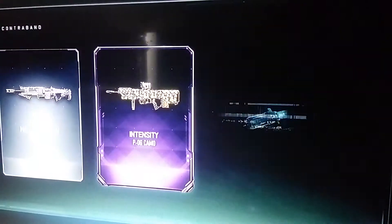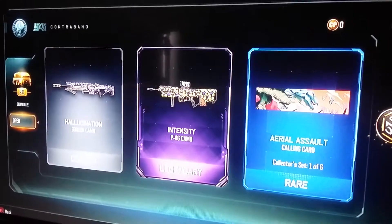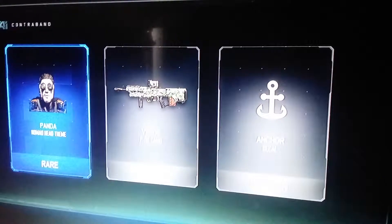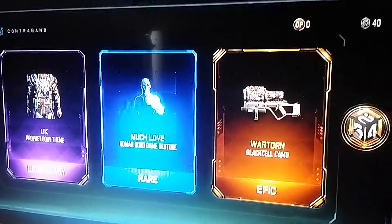Worthless. Oh, I see a legendary — it's just a camo. I'm not really too excited with supply jobs, but at least I got... wait, is that a black cell? It's a black cell.